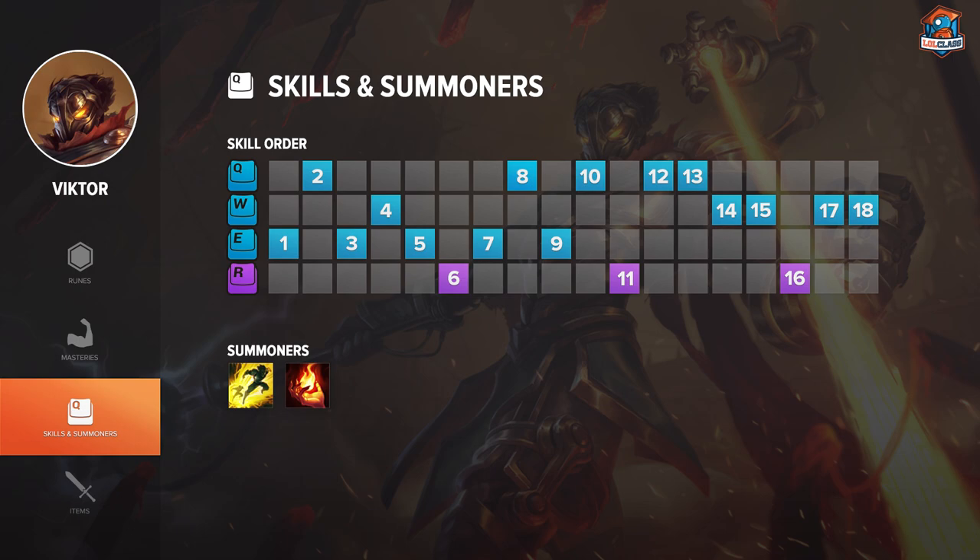Q can work if you want to hard trade level 1, but then you get pushed in, which is not very good. After E, you take Q at level 2. At level 3, I go for another E skill, which I personally find better. You can also take W level 3 if you're scared of getting ganked. You want to max your E and then your Q.